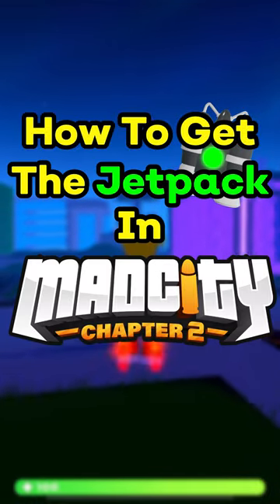How to get the jetpack in Mad City Chapter 2. First of all, you want to go to the casino, which has a pinkish map marker with a spade on it.